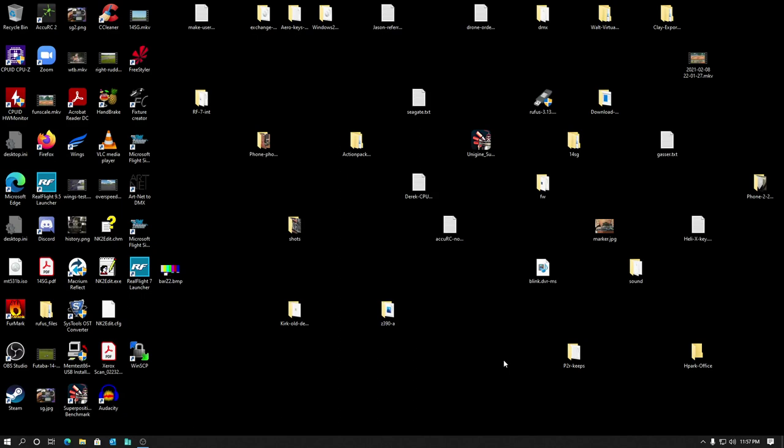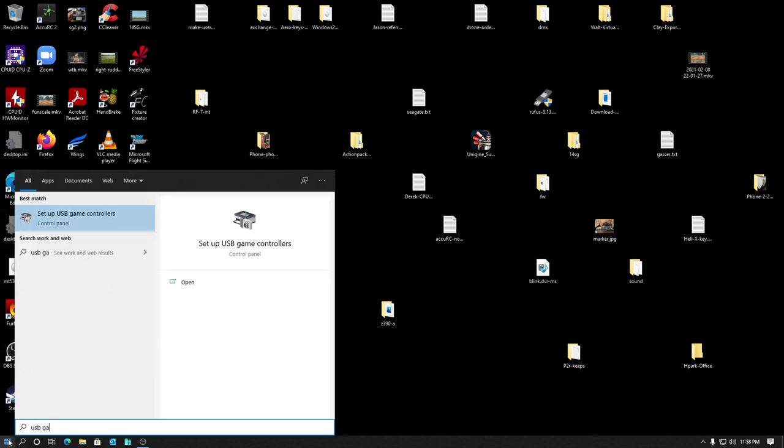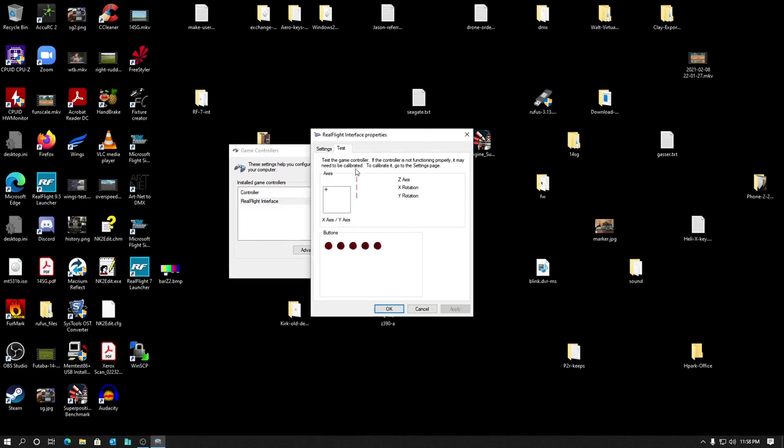Hey Mike, it's Steve. Welcome to my messy desktop dot com. So here I've got the DX6i now plugged into the transmitter interface - same thing you have. This is a fresh install of RealFlight 7, I haven't run any of the updates yet because it needs your password to do that. It runs out of the box with no updates, so it's 7.0. The first thing I always do when you first plug in any controller is do the Windows native joystick interface calibration - search for USB game controllers, bring it up like that, and it should see your controller. Sure enough it does - hit Properties.